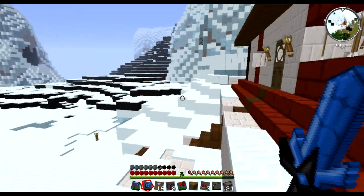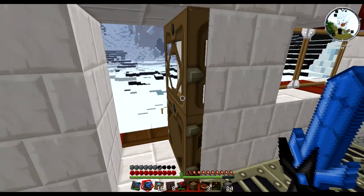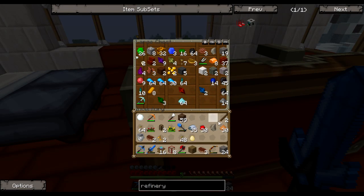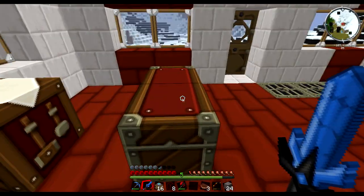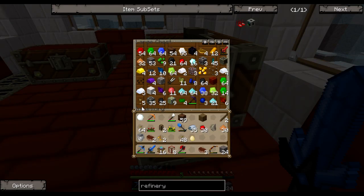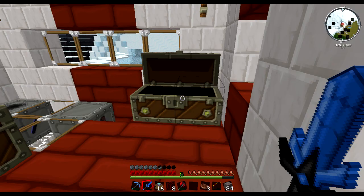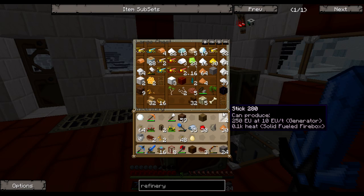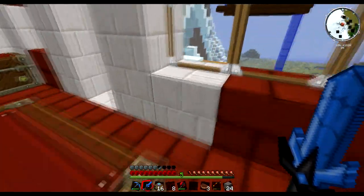Hello everybody, welcome back to Feed the Beast with me, Burgo. We are back at the house and what we need to do is get a diamond gear for our massive refining operation. In order to do this, we're going to need some more sticks, so we can't do that with just one plank. Let's see if we can find some more logs. There's another plank - we're gonna want two gears, so we're gonna have to go cut down another tree.